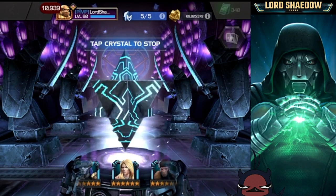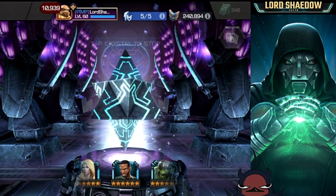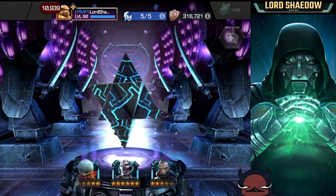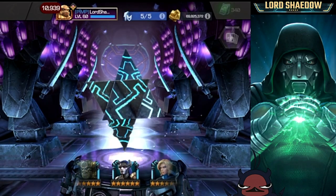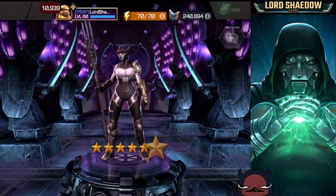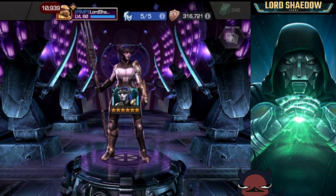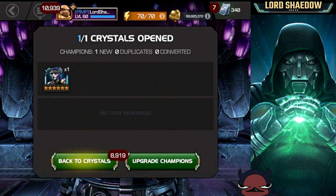We're gonna let it spin out — I'm not touching it. Kind of excited, kind of scared. All right, it stopped on its own. Go past everybody that I already have — yes! Good, good. I just took Proxima up to rank four as a five-star, and I will be bringing her into alliance quest to pair up with Corvus. That's a new champion and I have even arena teams!